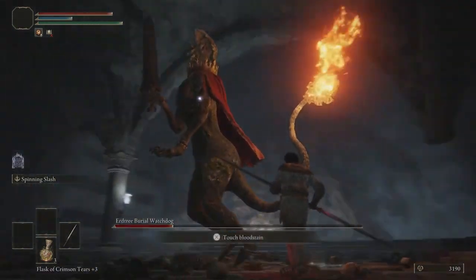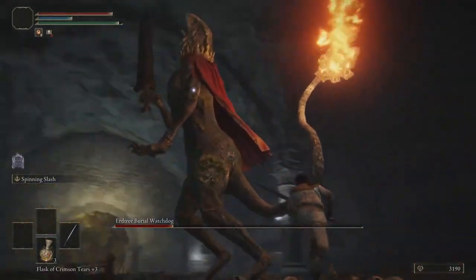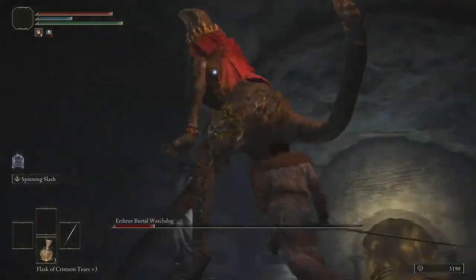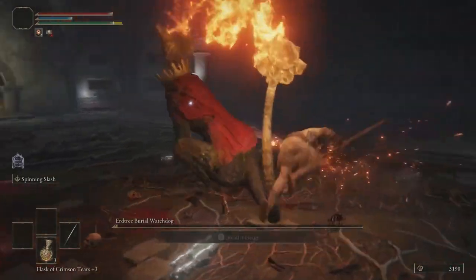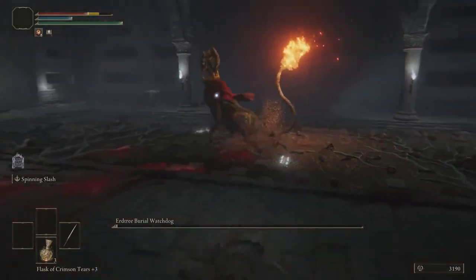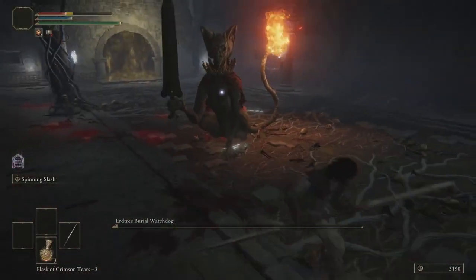You can see that we can simply just strafe this attack here — he's just going to keep walking. I'm going to hit him a couple more times. He's also got a very wide side swipe that is kind of annoying to dodge as well.